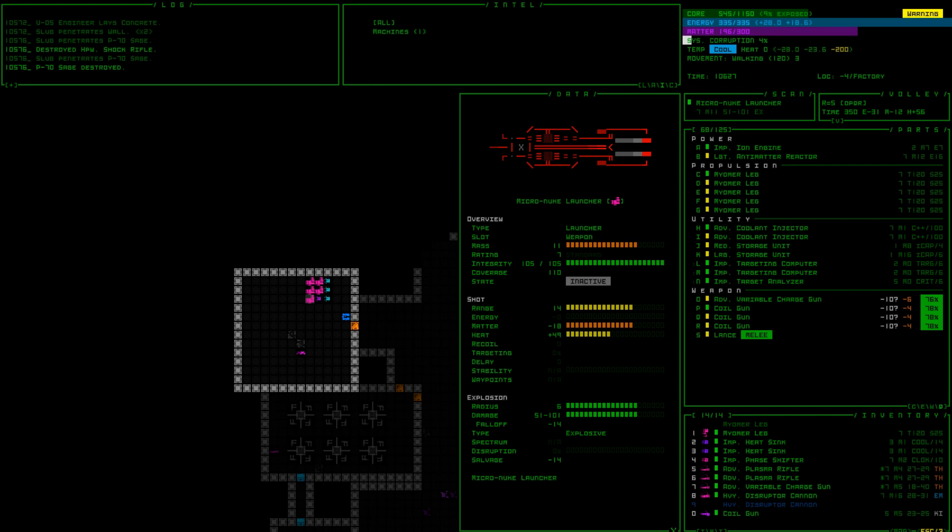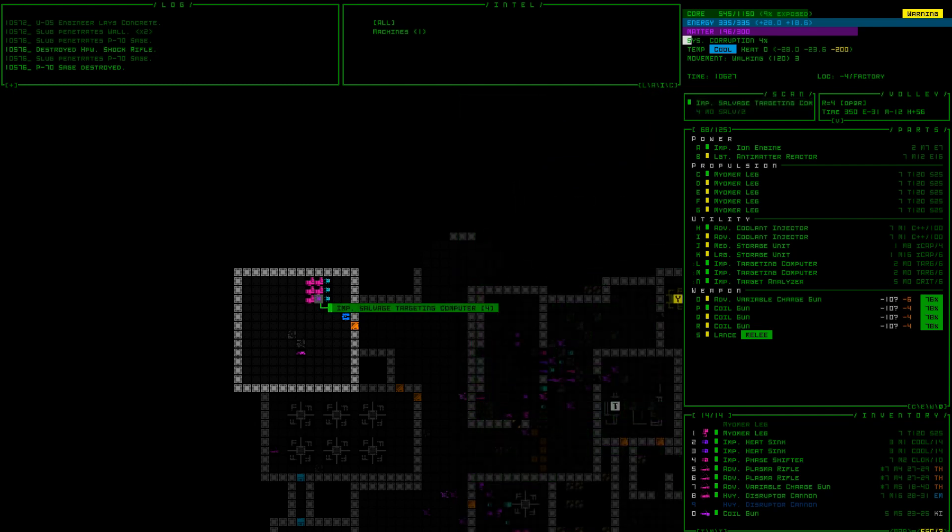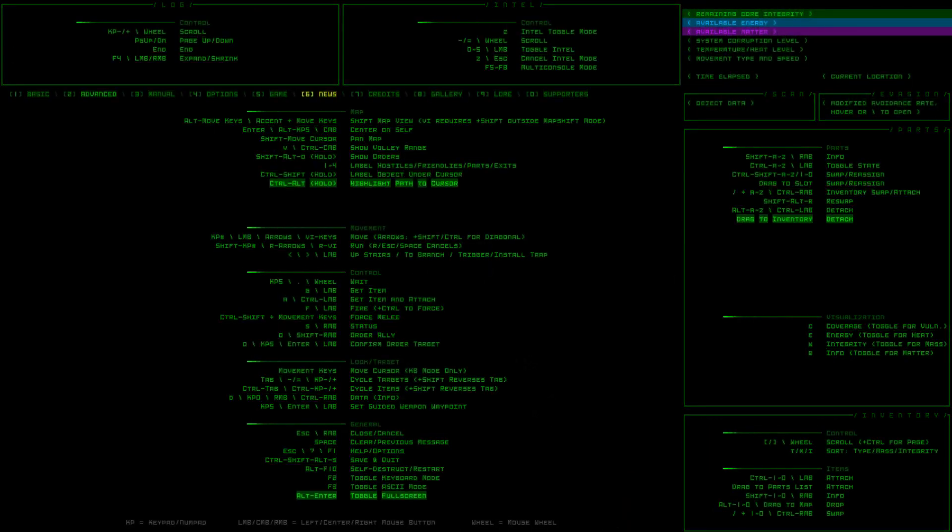Micro nuke launcher! We don't have any launchers I don't think. Bug asks how many I should grab — maybe take two, let's do that. What else is over here? Salvage targeting computer, armor integrity analyzer. Taking all of them is a great way to blow up, but not a bad option in general.